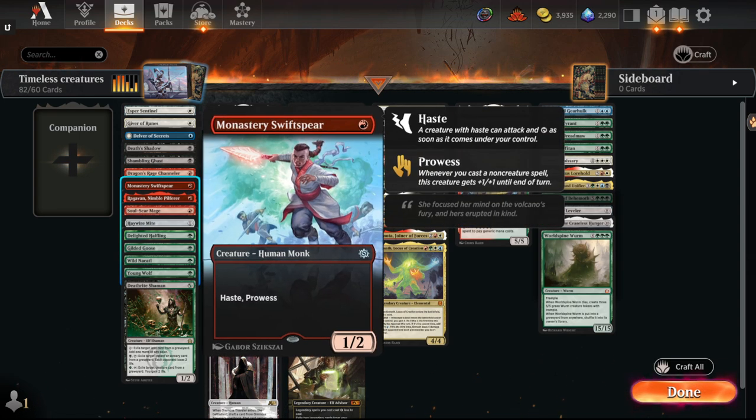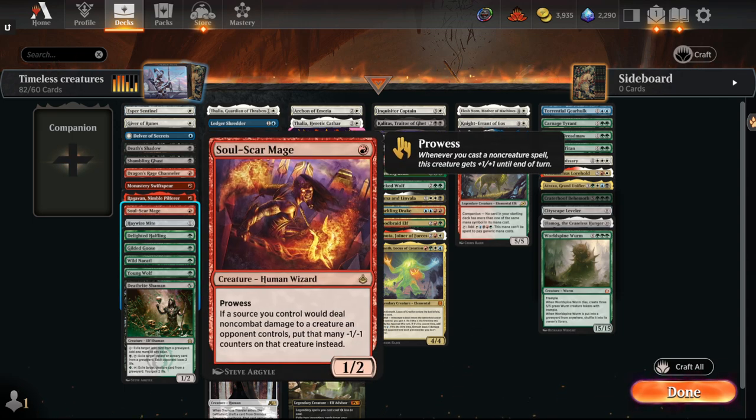I'm going to call this the Prowess package: Swiftspear and Soulscour Mage. If there's an Izzet tempo deck, we're going to be getting Treasure Cruise with Khans of Tarkir, and I think that's definitely something that could be a thing — Prowess Tempo.